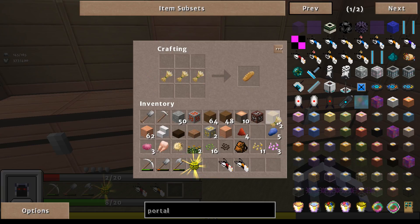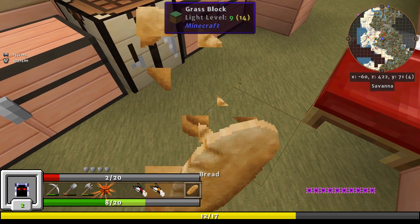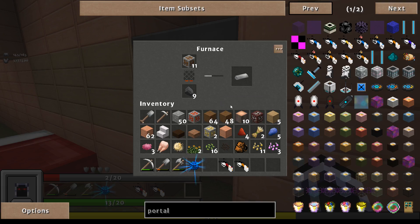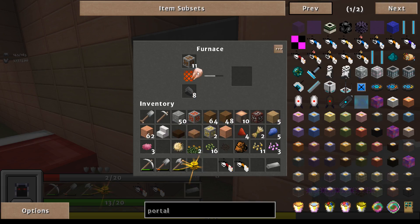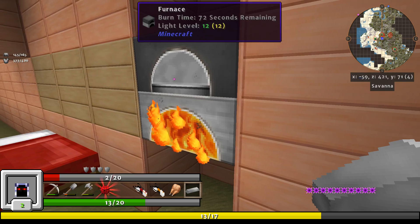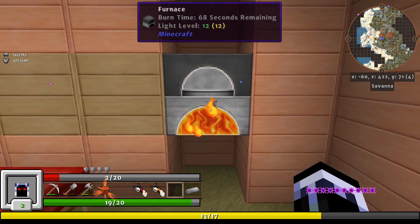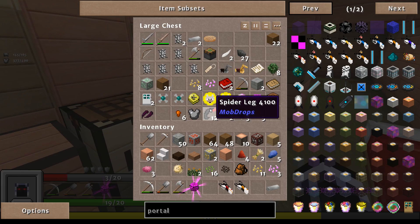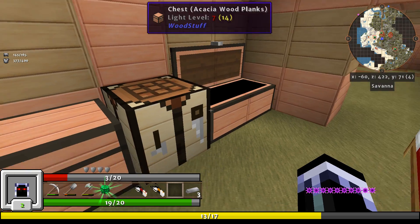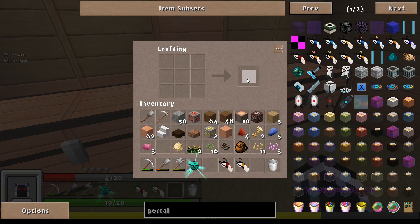Let's go ahead and make some bread here, because I'm a bit hungry — we're famished. Don't have any more of that. Let's cook this chicken, actually. Put that back up there. Go ahead and eat this chicken up and get my health back up. Where's my iron? I can make a bucket now — let's go ahead and make that bucket.